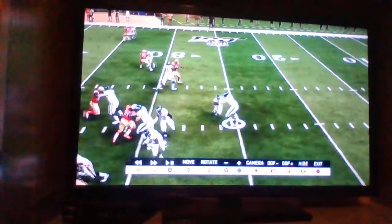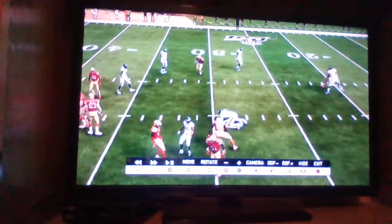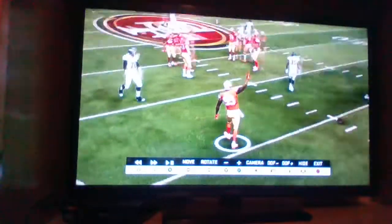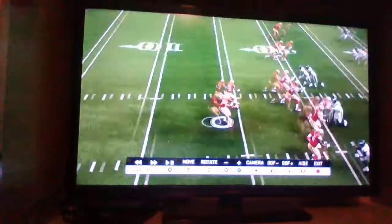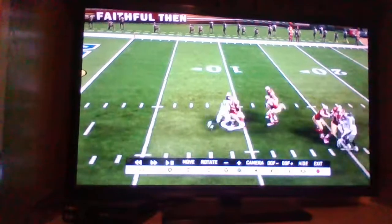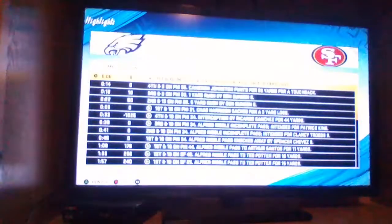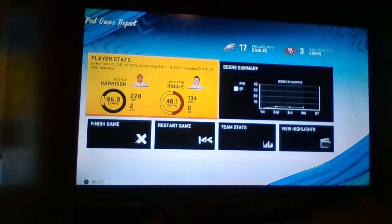First down and ten. Harrison looking and going down — can't see the guy coming at him, and it's another sack, this time Marvin Howell. Nice sack for him. First down and ten — Riddle searching, and Riddle can't get the Hail Mary. It's Buddy Miles, and that ends it. Final score: East Eagles 17, West 49ers 3.